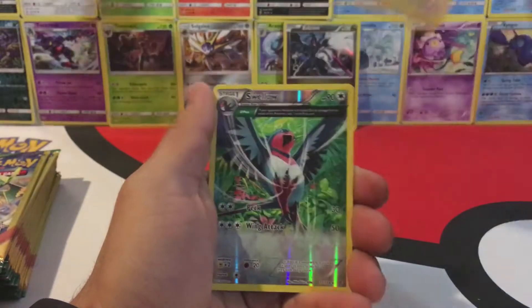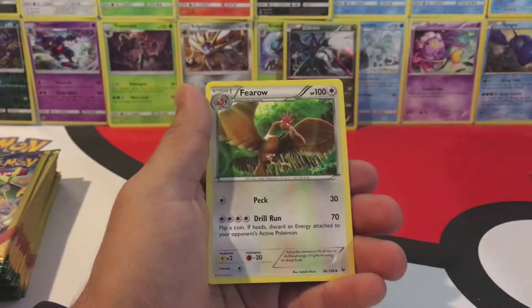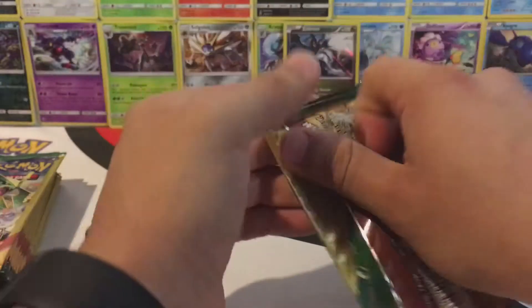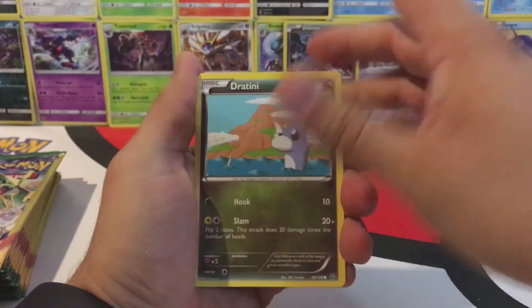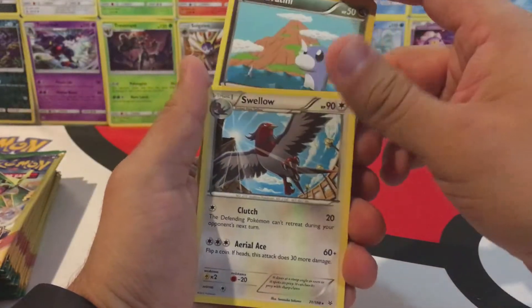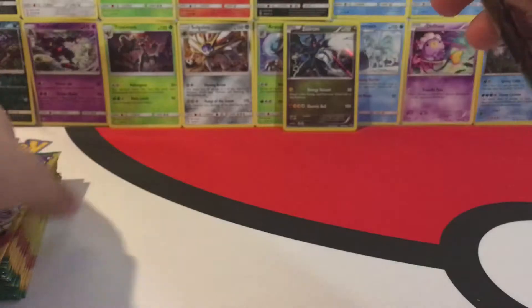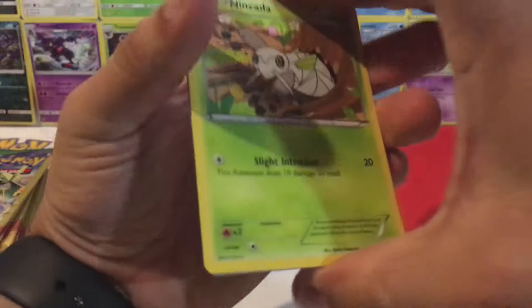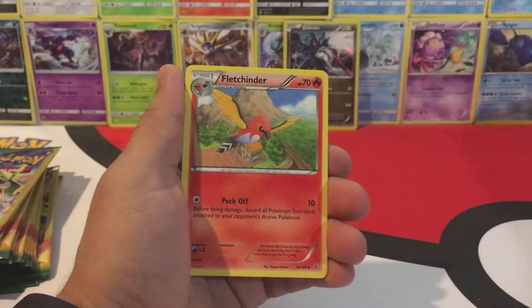We have a Taillow, a Reverse Hollow Swellow, and a Furo. Then a Dratini, Swellow, and a Dustox. Next pack gives us a Trapinch, a Reverse Hollow Swablu, and a Fletchinder.